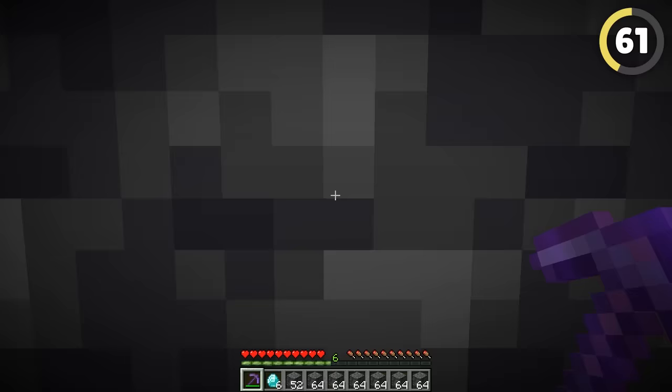Pros use entity cramming for a lot of things. This is the act of putting way too many entities in the same single block space — anything in there starts dying, and if you put a hopper beneath that, it's a very easy way to farm beef without huge contraptions.